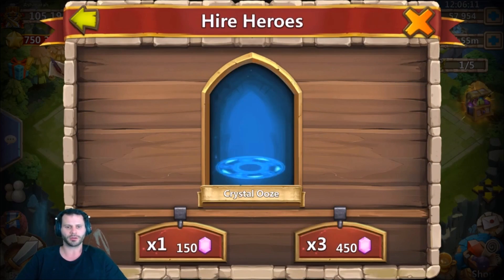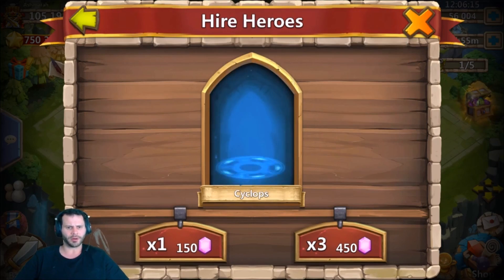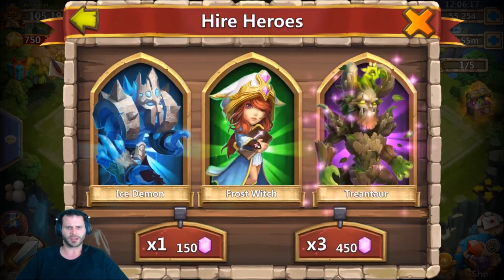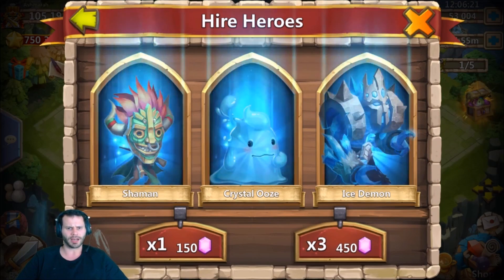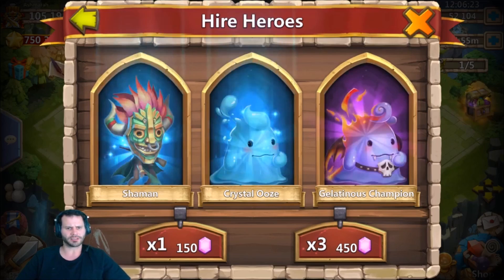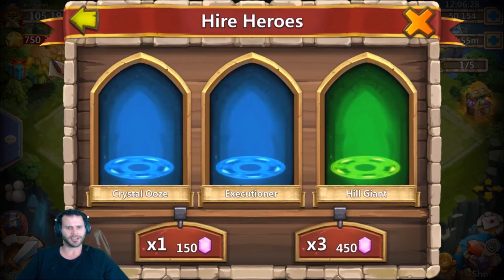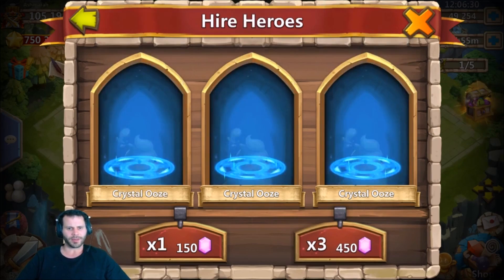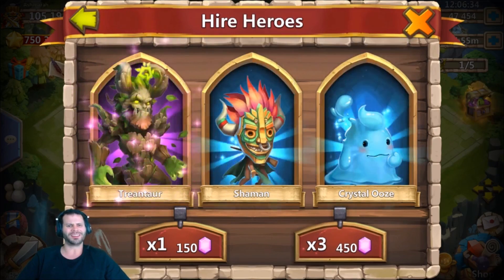Come on, 58,000 gems and I have still yet to roll a single Gunslinger. Come on baby, show me the goods - give me the new hero. I want to see Gunslinger one time. Start me off with a Trintar - not really feeling the Trintar. Come on, give me some Dredrakes, give me a Gunslinger, give me an Anubis, give me a Ronin, give me something!